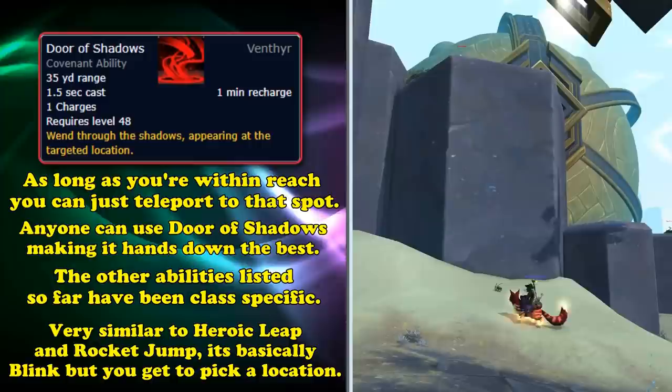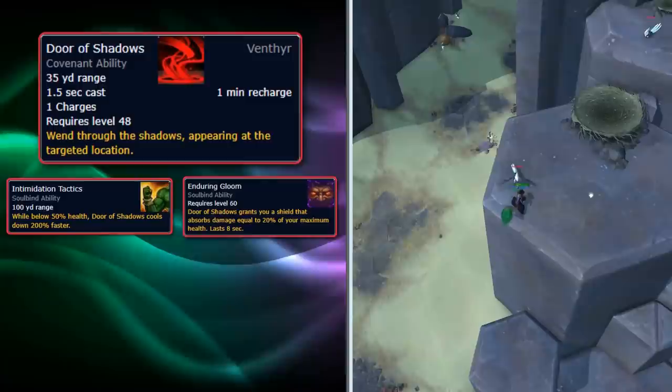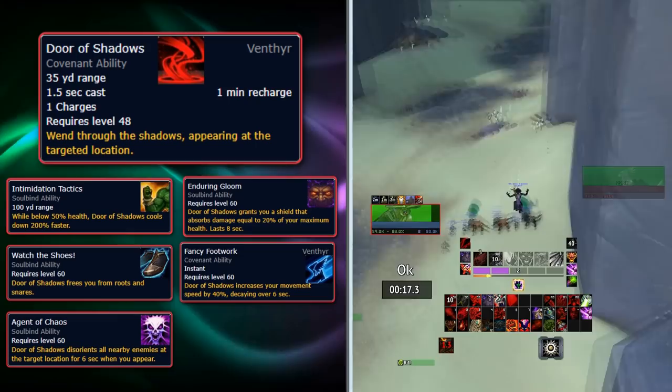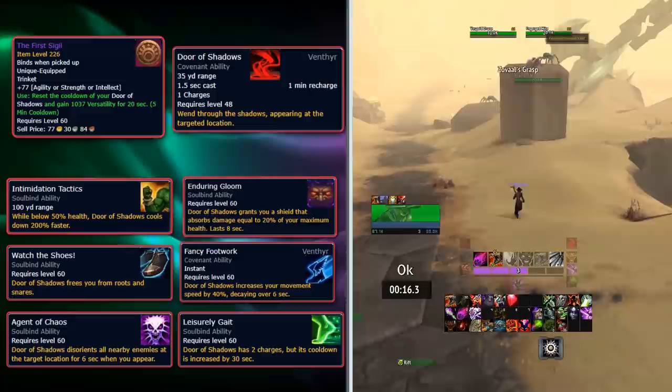Soulbind options include: Intimidation Tactics to buff its cooldown speed by 3 times if you're below 50% health; Enduring Gloom to give you a 20% health shield for 8 seconds after casting; Watch the Shoes to free you from roots and snares; Fancy Footwork to increase movement speed by 40% decaying over 6 seconds; Agent of Chaos to disorient nearby enemies for 6 seconds when you appear; and best of all, Leisurely Gate, which gives it 2 charges at the cost of an increased 30-second cooldown per charge. This is made even better with the first Sigil Trinket, resetting the cooldown of your Covenant signature ability on a 5-minute cooldown.